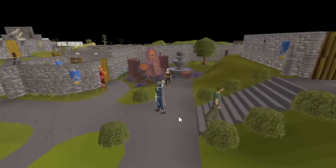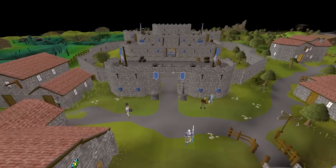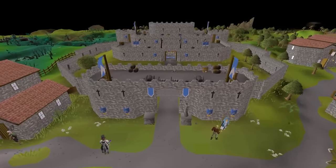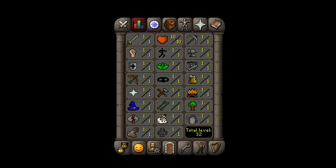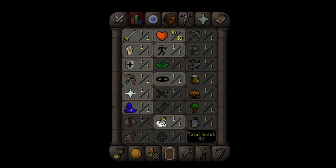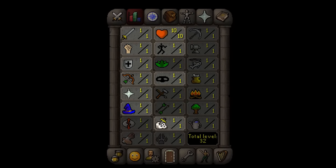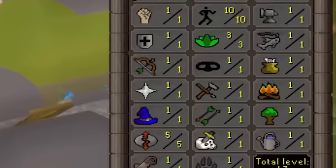We started, as any good adventurer does, in Lumbridge. The start to this account was pretty simple. In RuneScape there are 23 different stats you can train, but not me — I have 10: the 7 combat stats, and then agility, thieving, and slayer. Or as I call them: sneaking, stealing, and killing. In leagues you start with 5 runecrafting and 3 herblore, so we're just gonna pretend those are level 1.